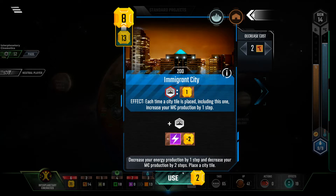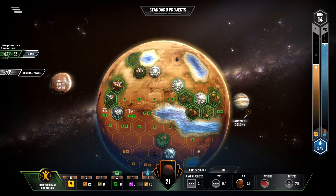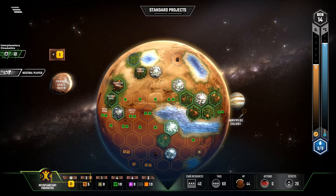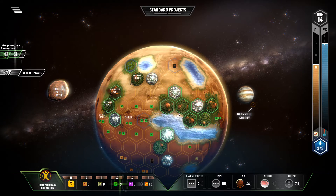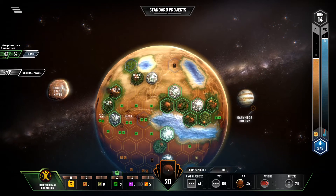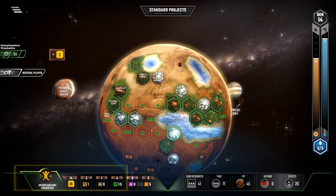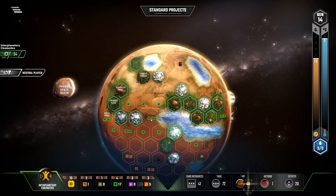Now it's time to play Immigrant City, which I'm going to place right here. Now I can play the Capital — place it into this nice little nook right there, next to the neutral greenery. Let's go ahead and place that greenery there. Go ahead and increase the heat. Now I play Noctis City — my Rovers are going to give me some money back when I play this. Now I play my Mangrove right next to Noctis City.